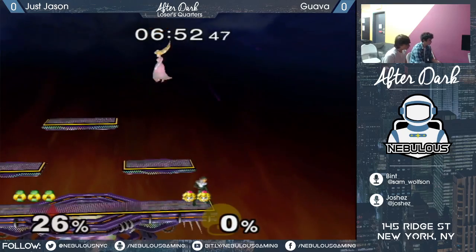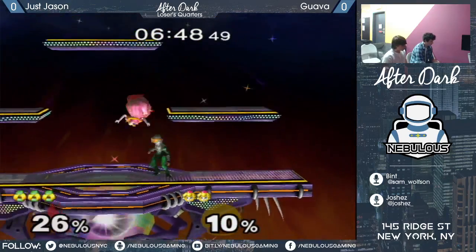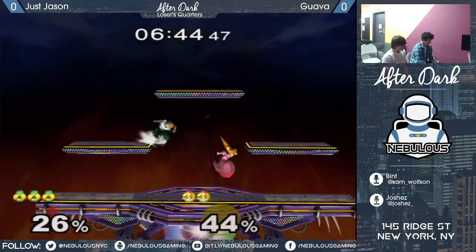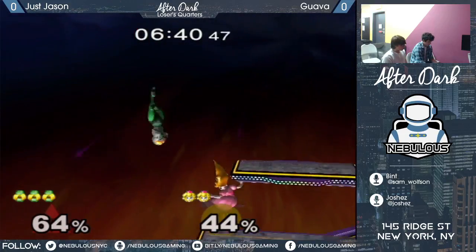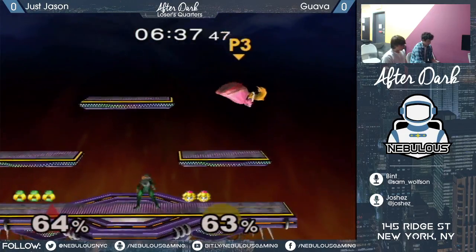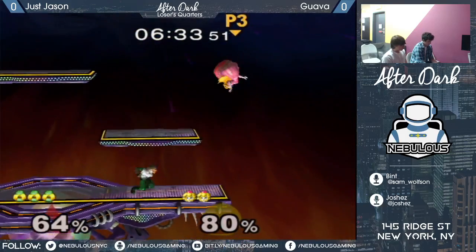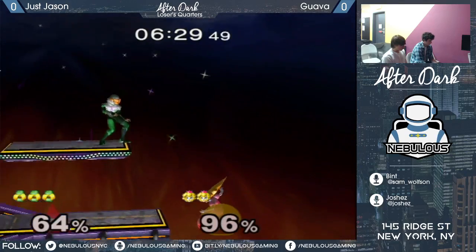Jason mixing up the edge guard there - the empty jump and then just a full hop forward air. Nice confirm for a quick 44% at the start of Guava's stock. Wavedash on, forward tilt, to take back center stage and also put Guava in a risky position. Forced to parasol again.